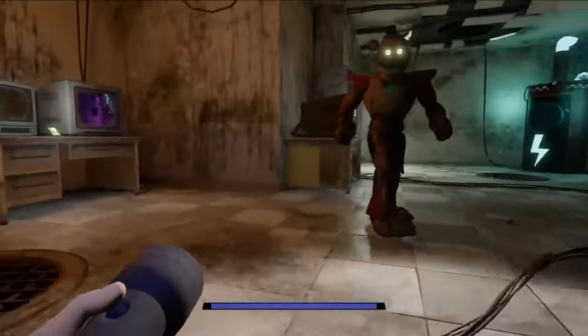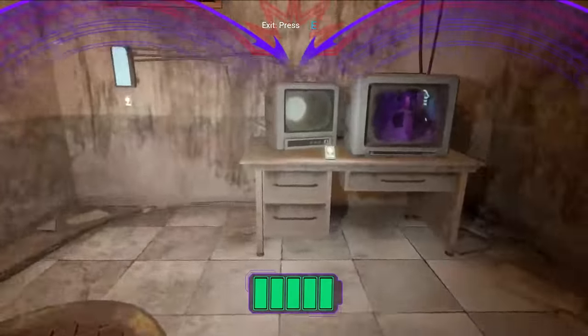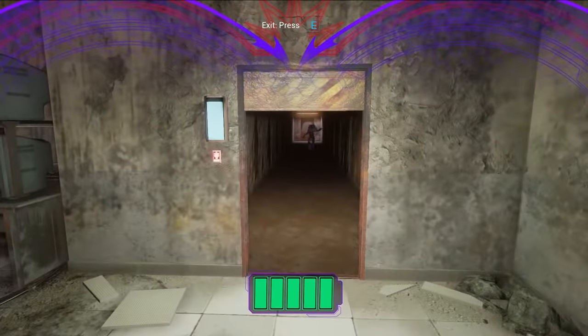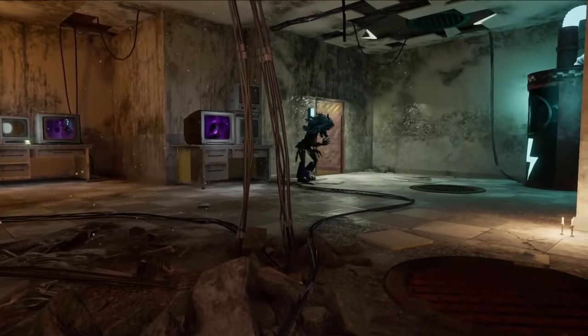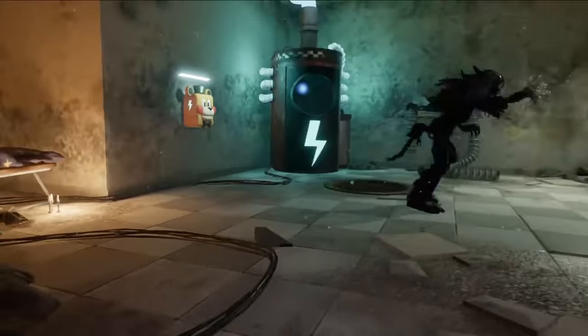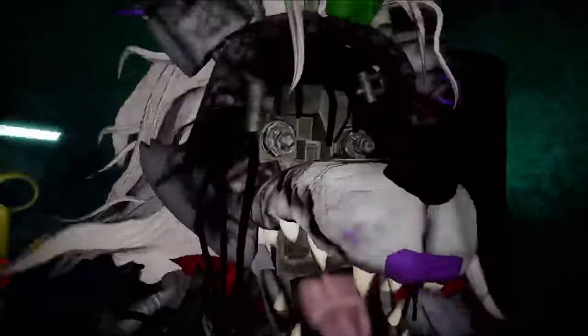Roxy comes in and you're supposed to get Chica's voice box to send her away, except that doesn't work 90% of the time — in the new patch it works about 50% of the time. This means Roxy will stay for about 8 minutes. During this time she will cycle between aimless running and straight B-lining to Gregory, regardless of if he's moving or wearing his scentless deodorant. Strange, given that she's supposed to be blind.